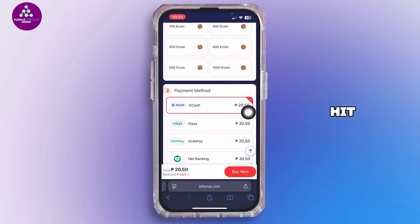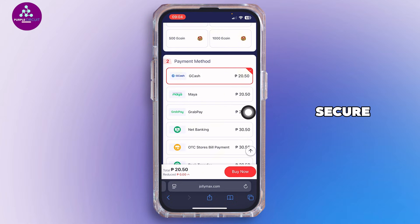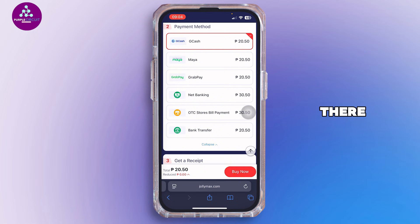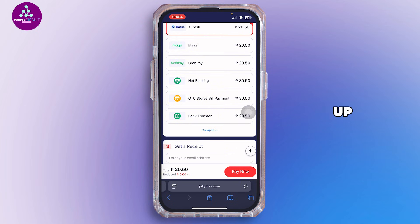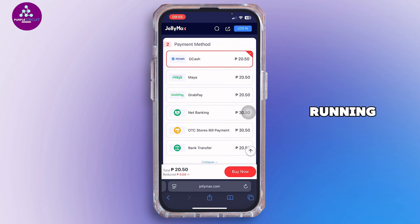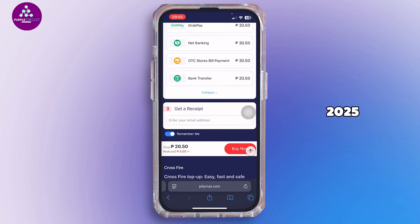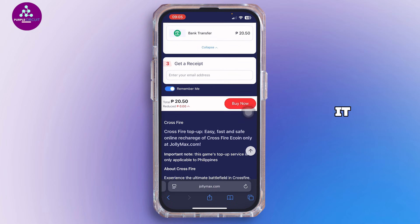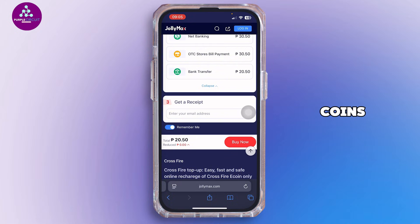Enter your email and then hit purchase. Both platforms are secure and deliver coins instantly after payment. Right now there is a GCash promo — top up through GCash and get 10% bonus on ecoins, running till June 17, 2025. So if you're topping up now, it's a smart time.